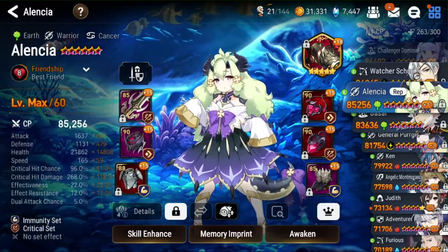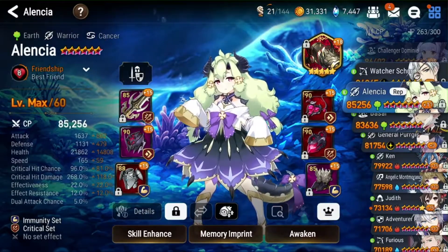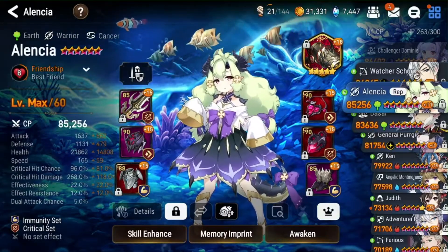These are her stats right now: 1600 attack, 1100 defense — pretty on the low side — 21k HP, 165 speed, so definitely on the slow side because I only have half a speed set. Then I have 96 crit chance and 268 crit damage.